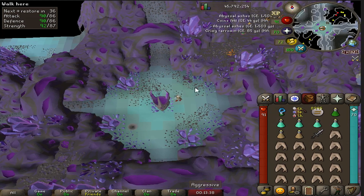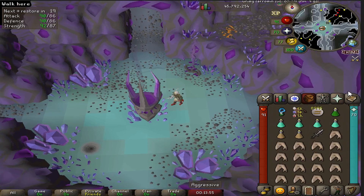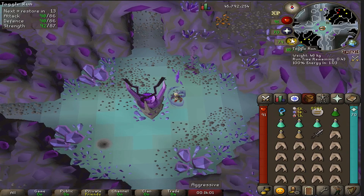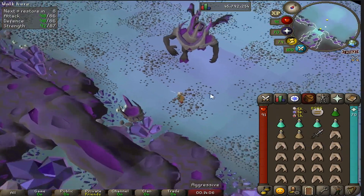When ready, use your dark totem on the altar. Set your quick prayers up like mine — I go protect from range and keep preserve on. The reason I keep protect from range as the quick prayer is because you're going to be at a distance for a lot of the fight. You're going to be running to the pillars and hitting them, and you will need to flick between protect from range and protect from melee.